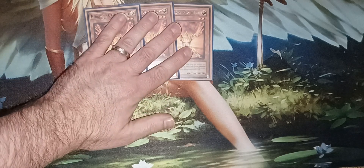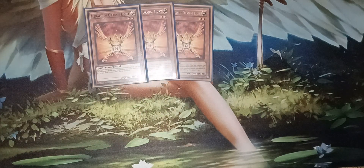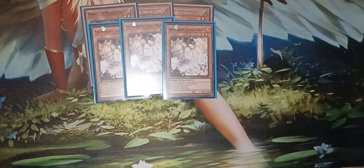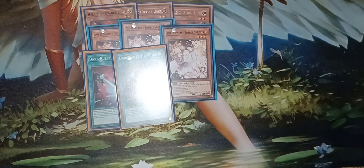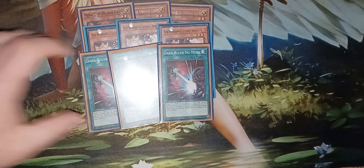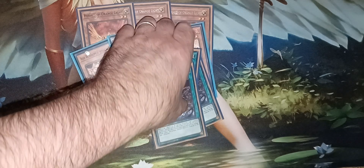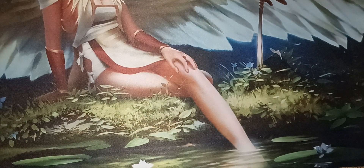Now for the hand traps — this portion is completely optional for what you choose to put in your deck. I'm running three Herald of Orange Light since it is not banned, three Ash Blossom and Joyous Spring, and then a tech card: Dark Ruler No More. I added Dark Ruler No More because if you are going second, this deck does struggle, and Dark Ruler No More helps with that a little bit.